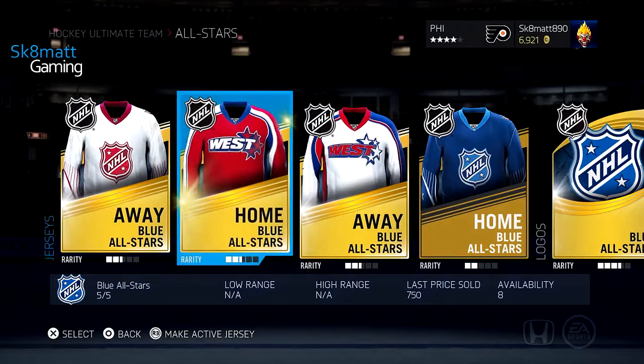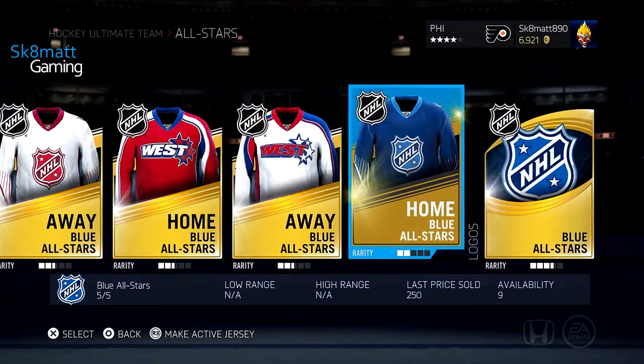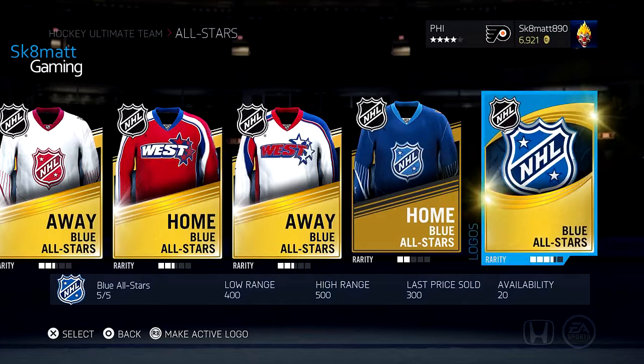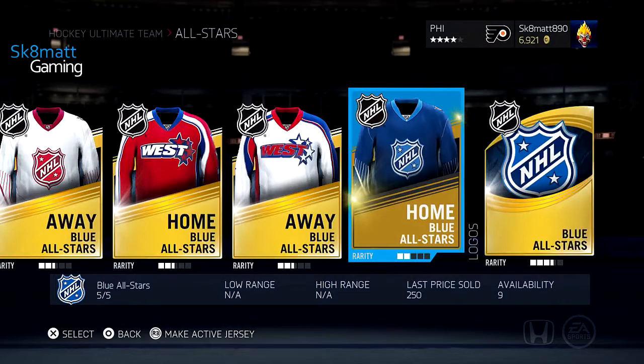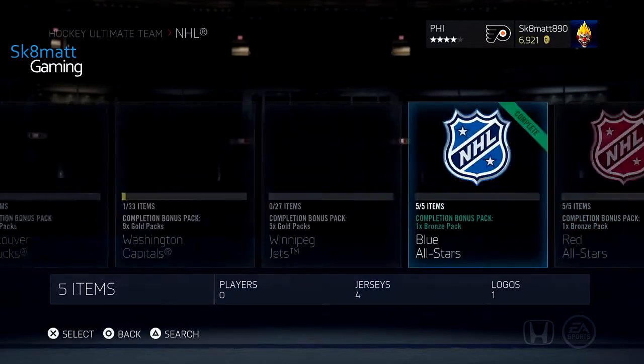It's nothing special. Jerseys you can get pretty cheap, especially if you buy them at night because people sell stuff cheaper at night. As you can see they range from $250 to $750. That's how you should buy them. I think one in here I might have bought for like $1,000 because I could not find anything else cheaper.